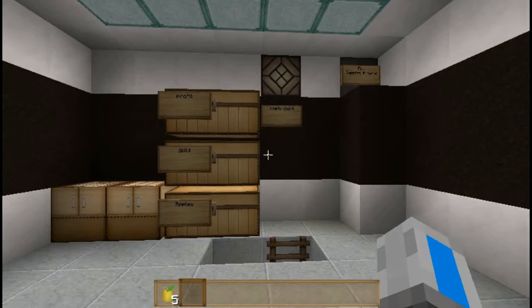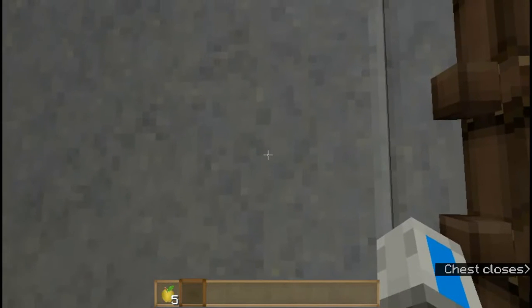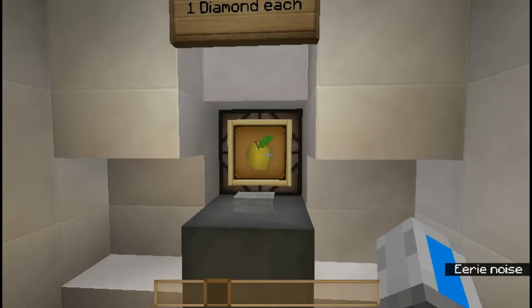And on the other side, the maker of the machine can go into his chest and pick up the profits. And if the machine is out of items, the lamp will turn off indicating that you should not use this machine right now.